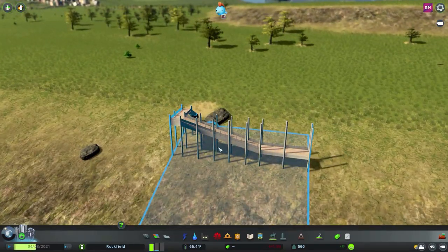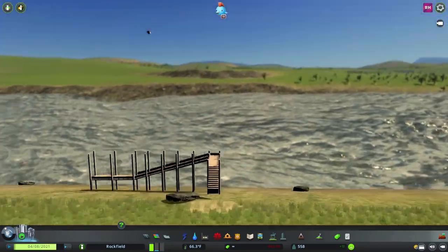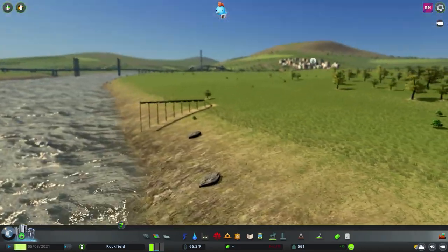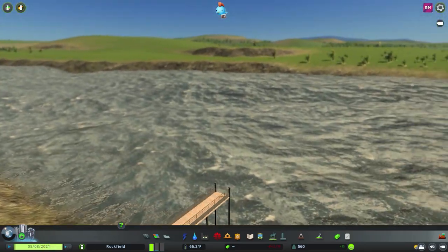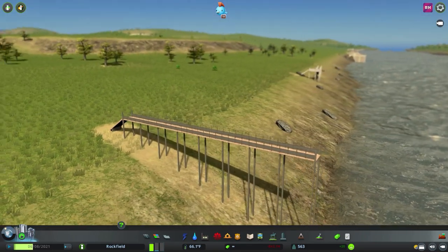These are the two piers. They're only suited to lower terrain, so when you place them at an angle they raise up a little bit too high. The steps going up on this pier don't make much sense like that, so a little bit of terraforming is needed to place these two piers properly.